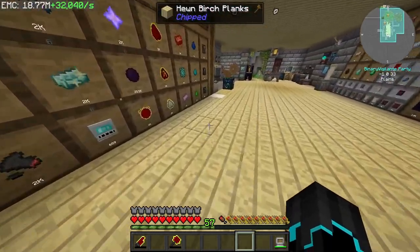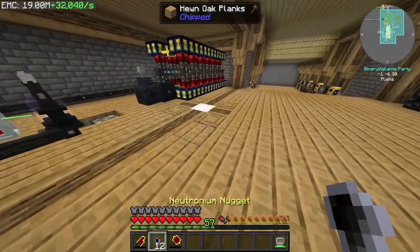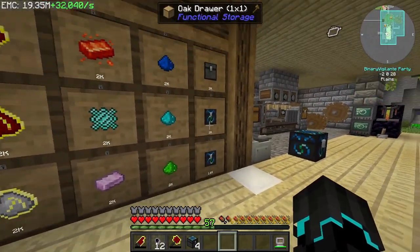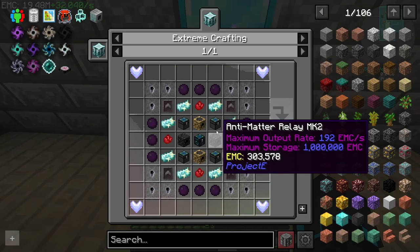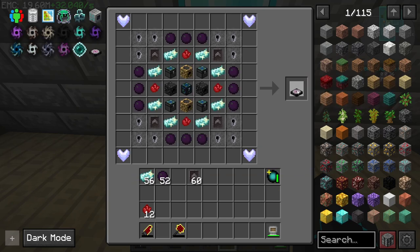Nope, I'm missing something — neutronium nuggets, 12 of them I'm pretty sure. Also need four alchemical chests and one normal energy condenser. Move items, and boom.